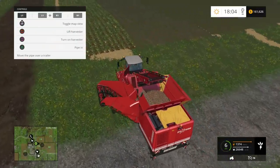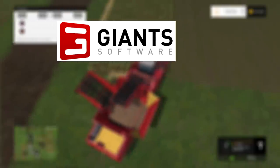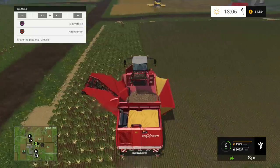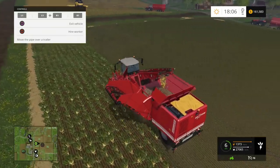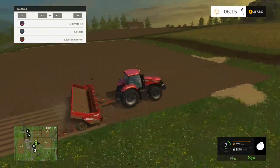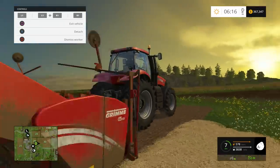Released in 2015, it's Farming Simulator 15, developed by Giant Software and published by Focus Home Interactive. What you're seeing currently is the PlayStation 4 version of the game, also available on PlayStation 3, Xbox One, Xbox 360, and PC for Windows and Mac OS X.